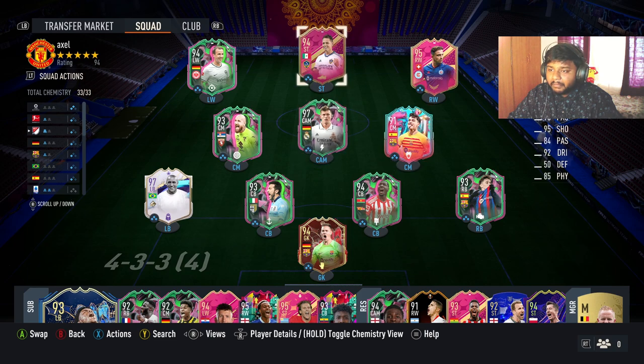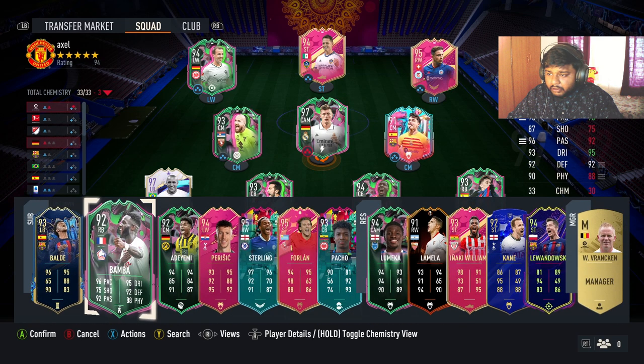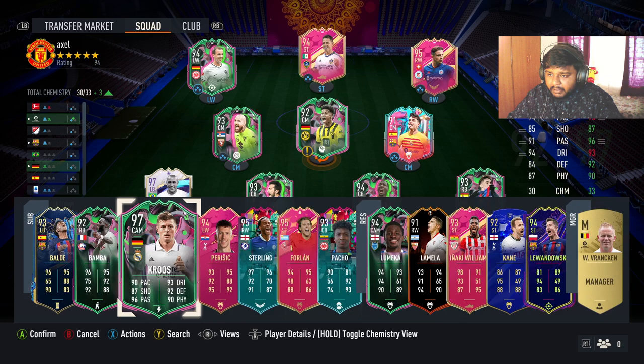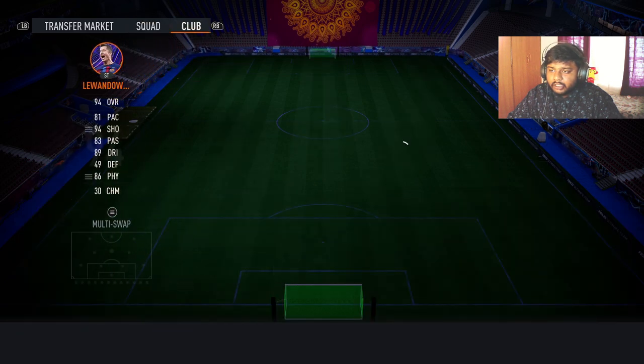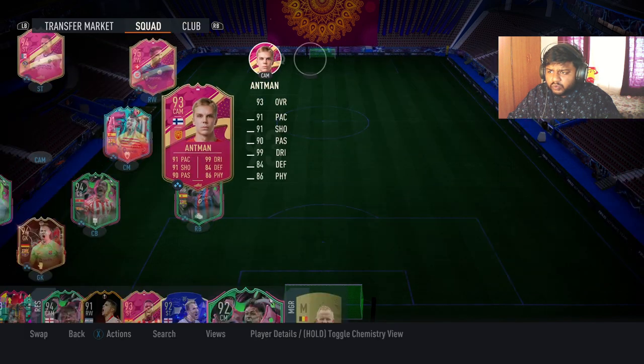This is my second squad that I've been using. I haven't played with Hernandez yet because I've been recording back to back. Now since Antman is a CAM, I'm going to take Tony Cruz out — he is a central attacking midfielder — and put him in reserves, along with a DME, so those players are within arm's reach.